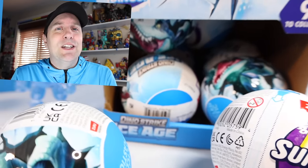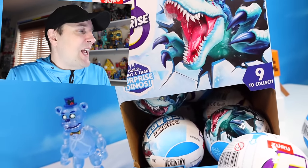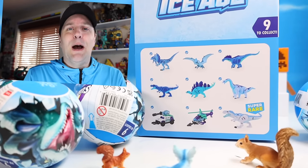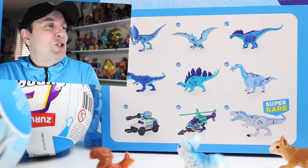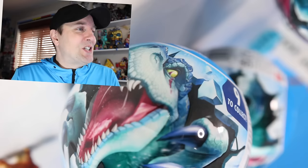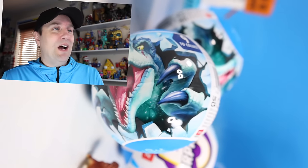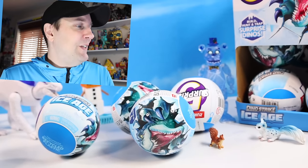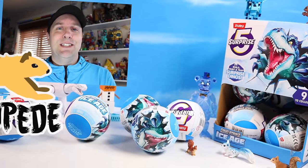They just keep adding on to these poor dinosaurs, but the theme stays the same with several dinosaurs to collect and a couple trucks and a helicopter. Who knows, maybe we will find that super rare Tyrannosaurus Rex that looks like he got snowed on. So join along as we go through a box and see what we can find and review for these great looking Five Surprise Dinosaurs.